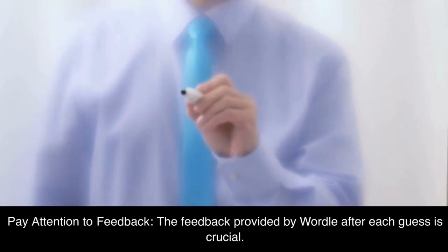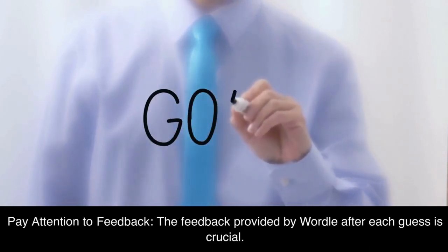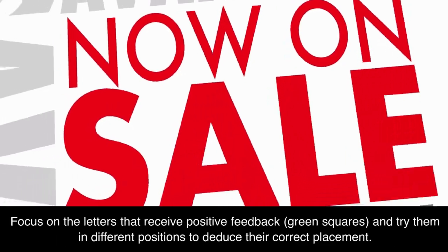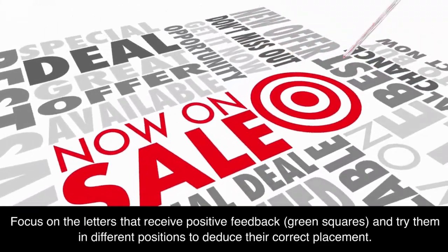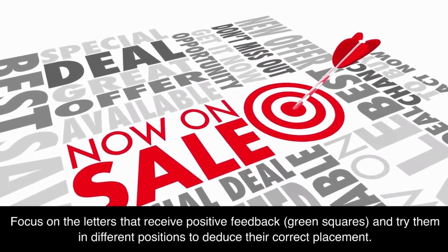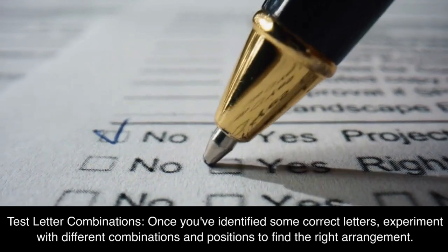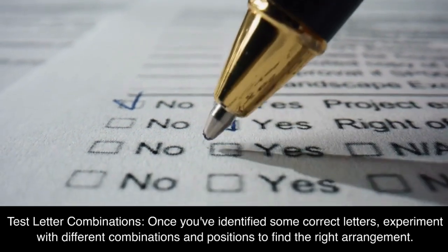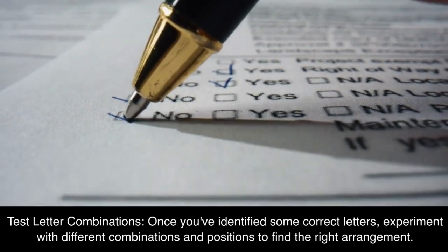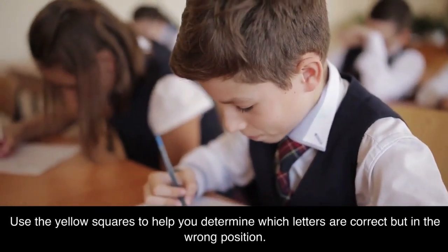Pay attention to feedback. The feedback provided by Wordle after each guess is crucial. Use the green and yellow squares to guide your subsequent guesses. Focus on the letters that receive positive feedback — green squares — and try them in different positions to deduce their correct placement. Once you've identified some correct letters, experiment with different combinations and positions to find the right arrangement.